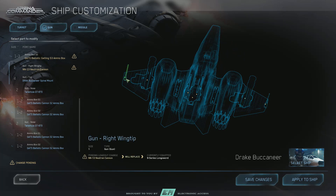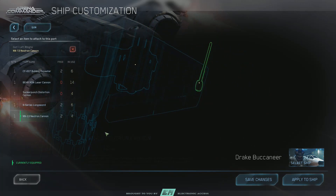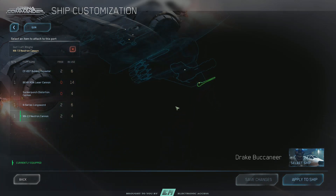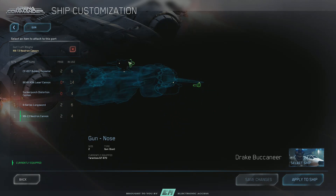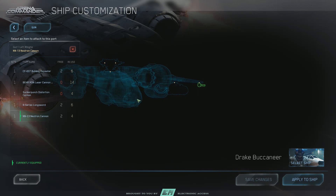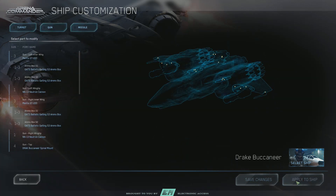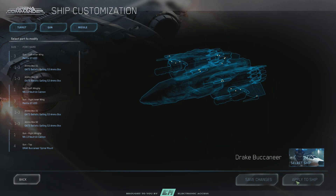We want to replace this longsword with a Neutron Cannon. Your DPS just went down, but we're gonna save the changes. So we swapped out the outside guns. If we were getting really saucy, we'd put on some new size twos, but there really isn't a wide range of interesting size twos in my opinion. We're gonna apply it to the ship and then hop in and give this the good old dogfighting test.